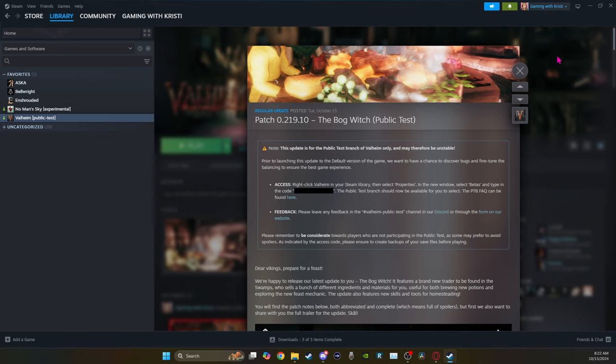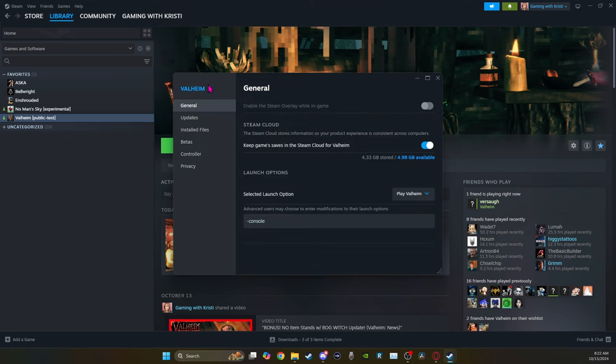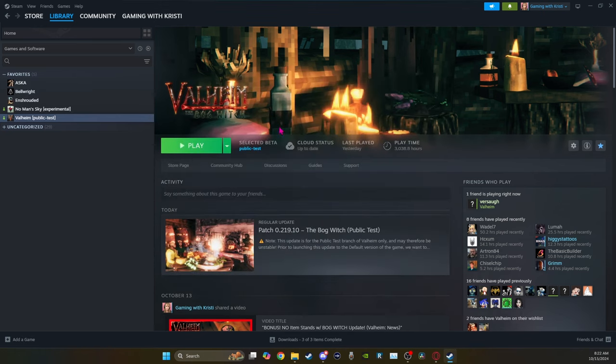First, if you want to do the Public Test Branch, make backups of your game. Then go to your library, right-click on Valheim, go down to Properties, click on Betas, and choose that you want to do the Public Test version. The access code to type in is 'yes I made backups' — all in lowercase — and hit check code. Then you'll get the Public Test version downloaded to your computer. I do not recommend going back and forth between Public Test and the Active Live version. People have lost games that way, so always make backups.